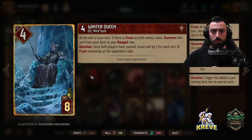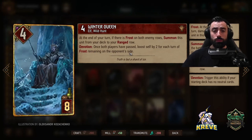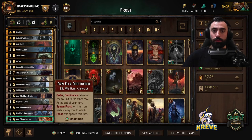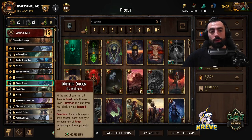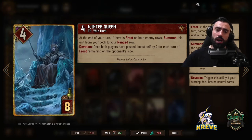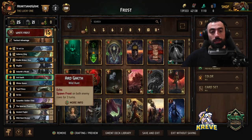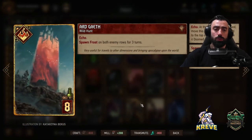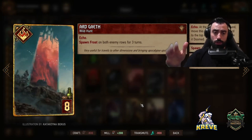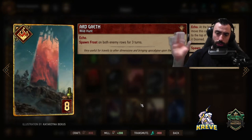Winter Queen: at the end of your turn if there's frost on both enemy rows, summon this unit from your deck to your ranged row. Devotion: once both players have passed, boost it by two for each turn of frost remaining on the opponent's side. A card that has good synergy with Winter Queen is one that keeps amplifying the amount of frost generated. We basically want to keep Winter Queen in our deck at all times for the thinning value it gives us — thin this out through round one. The Eighth is an echo card so we get to play it twice. Spawn frost on both enemy rows for three turns. Use this round one for tempo and thinning with winter queen, then round two to push hard on the bleed, or a long round three. Try to wait to play this until your opponent has units on both rows.